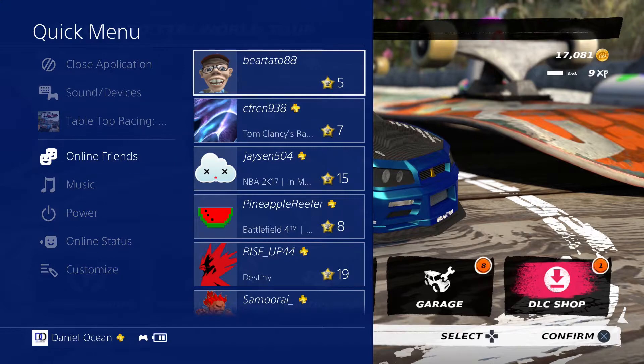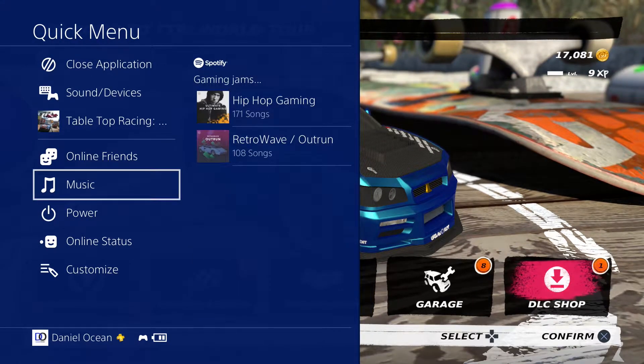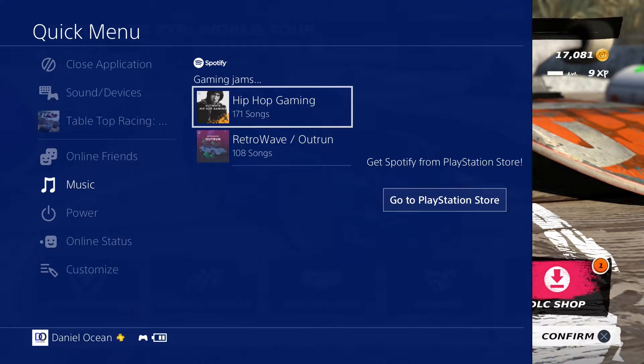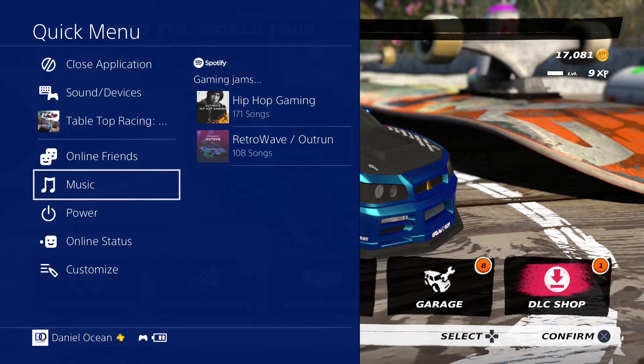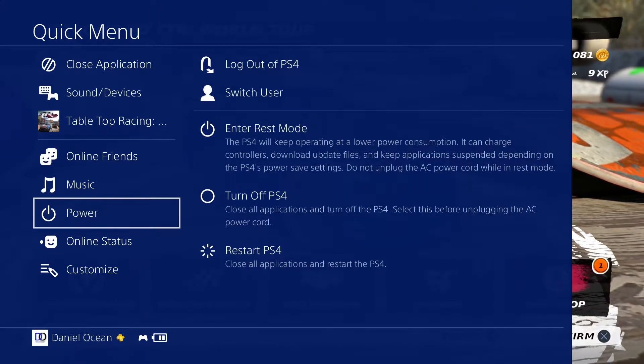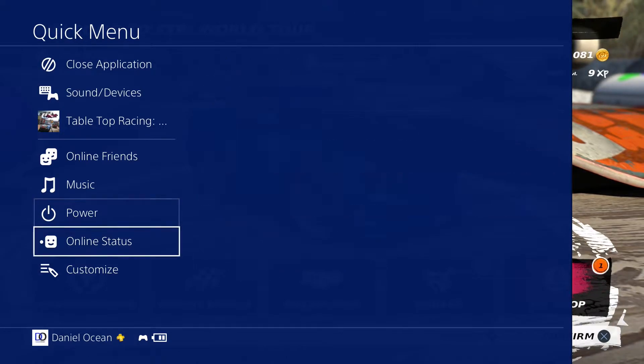Moving down, you've got online friends — nothing new here, just your friends showing up. Moving down further you've got music. This is interesting for those of you who have a Spotify account — you can control your music, and it's a nice addition. Next up you've got power, same settings, nothing new of interest.